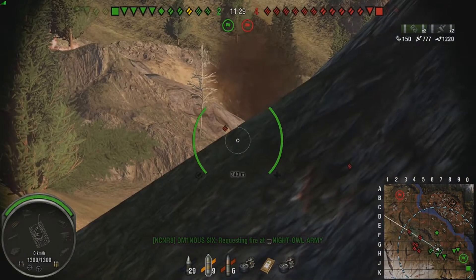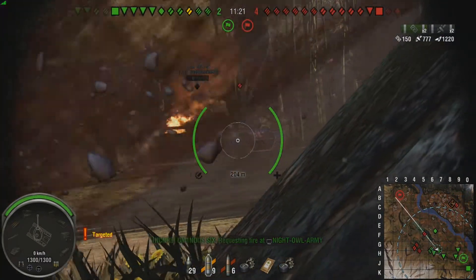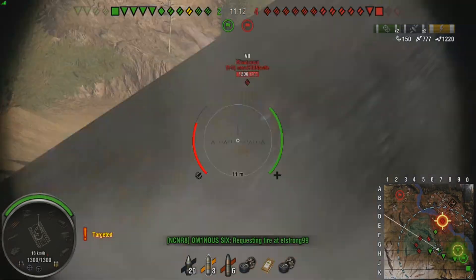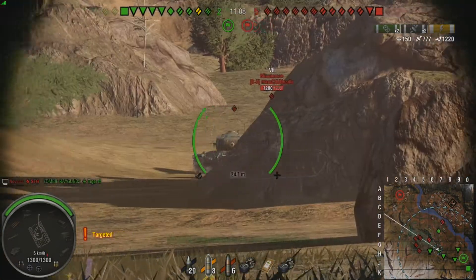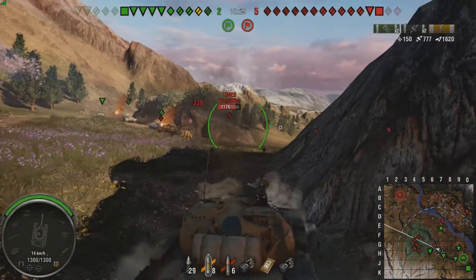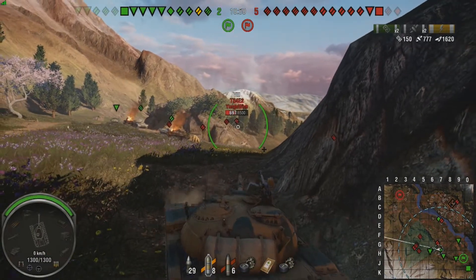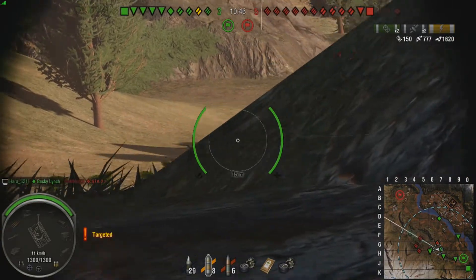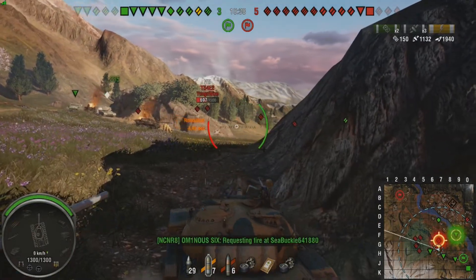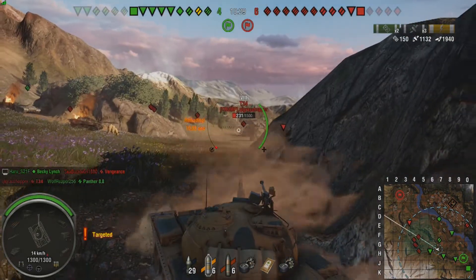They came out around the same time as the actual autoloader IS-3 on PC, so I was thinking we were getting the autoloader version — but nope. Then they released the normal non-Stockade version and still no autoloader, but it all says it in the description. Jump forward to the Stockade, which is an IS-3A — if you read the descriptions they're exactly the same, cut and paste. So why did we get an IS-3A that wasn't an autoloader two years ago?